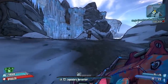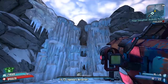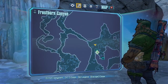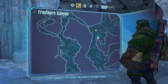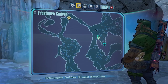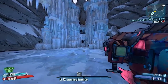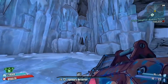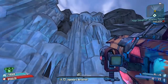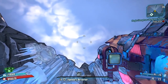Now for the rocket jumping Gunzerkers out there, this is one of the most complicated moves you'll ever do. There's that hole right there that you come out of at the end of meeting Lilith for the first time, and you can actually get back into it by going through there, skipping across here, and making it even quicker to get to Incinerator Clayton. This is very complicated - it actually involves a quad grenade rocket jump to get into that hole.